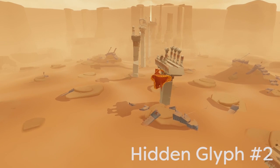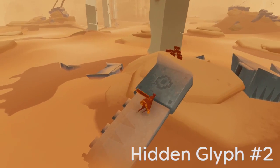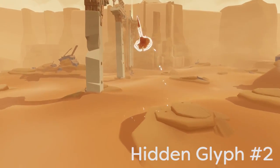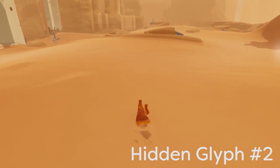Moving on to glyph number two, it's going to be in the broken bridge section. This one isn't too hard to find. What you're going to want to do is just walk straight out as far as you can towards the big wall of sandfalls at the end.